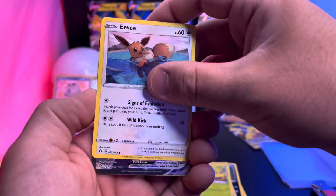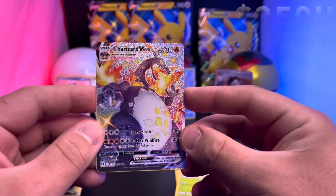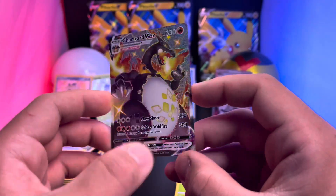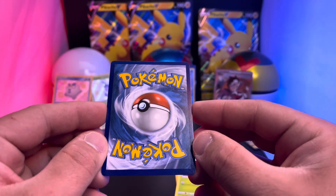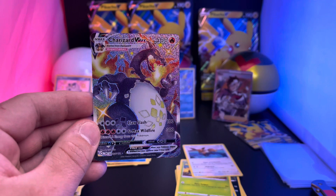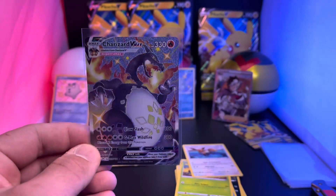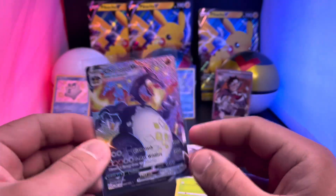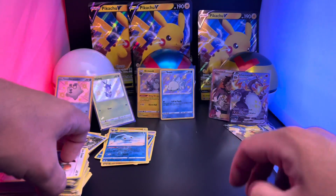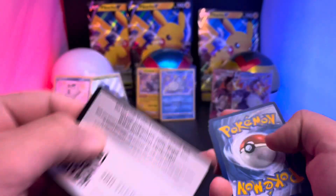Oh! Oh boy, did we get it again?! Oh my god, we got it again! We pulled another Charizard V Max! Look at this beautiful card - the back side is almost perfect, no whitening on the edges. This is the fourth shiny Charizard V Max that we have pulled! I can see a little bit of purple, and that's what gave it away. We just pulled a fourth one - another Charizard V Max!